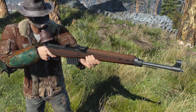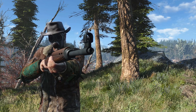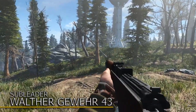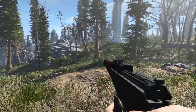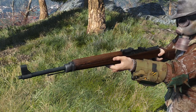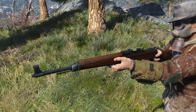The Gewehr 43 is a semi-automatic rifle which was brought to life as a response to the Russian-made SVT-40, because at one point the Germans didn't do so well in Russia anymore, partially because of weapons like that. Introducing the Walter Gewehr 43, made by SubLeader. Just like the Kar 98, this weapon was also ported over from Day of Infamy. This time there are no distinctive infantry or sniper receiver, but it does come with a scope, which is always nice. It looks good, it plays nice — all in all, a great weapon.